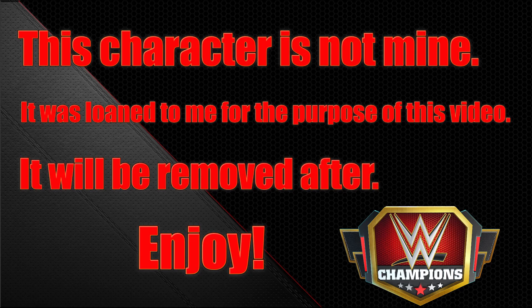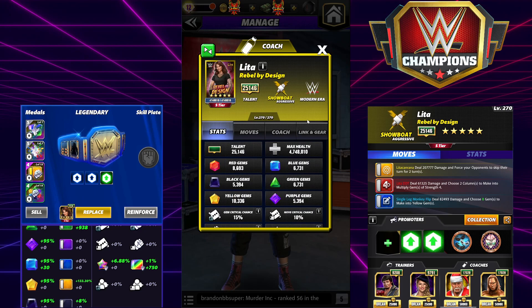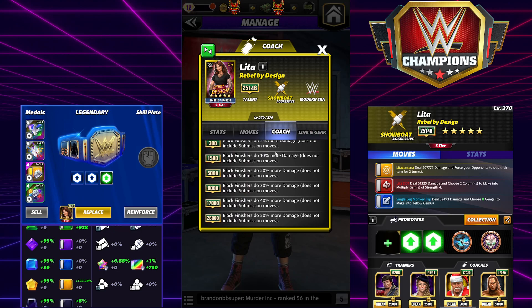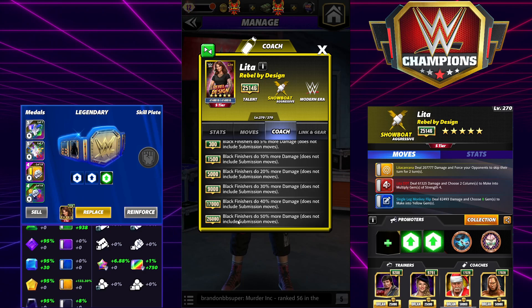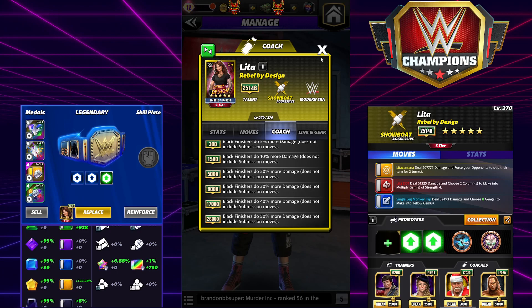Hey everyone, Merix here bringing you another video — this one is on Lita: Rebel by Design. Lita is this month's chase card. She is a lady showboat, modern era, and her modern era link gems do five percent more damage in the standard gear. She's an aggressive showboat and a coach. Six-star black finishers do 50 percent more damage at the coach position; five-star black finishers do 40 percent more — quite handy.